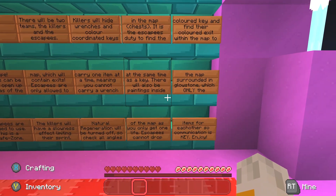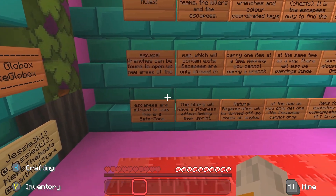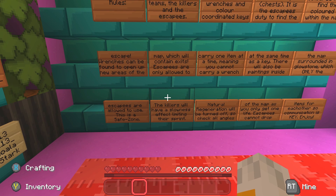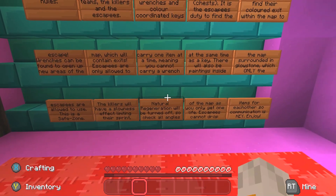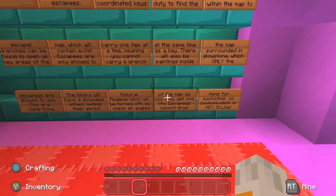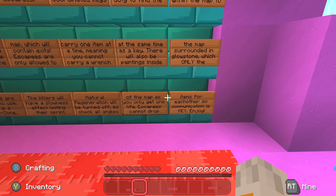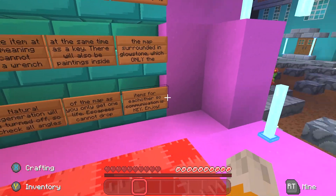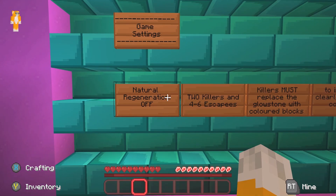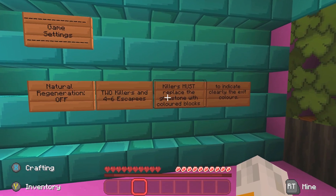There will also be paintings inside the map surrounded by glowstone, which only the escapees are allowed to use — this is a safe zone. The killers will have a slowness effect limiting their sprint. Natural regeneration will be turned off, so check all angles of the map as you only get one life. Escapees cannot drop items for each other, so communication is key. Over here: natural regeneration is off, two killers and four to six escapees.